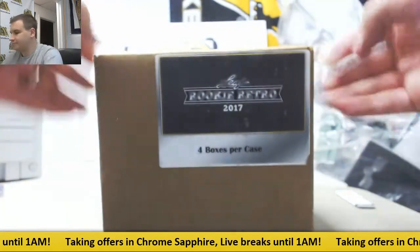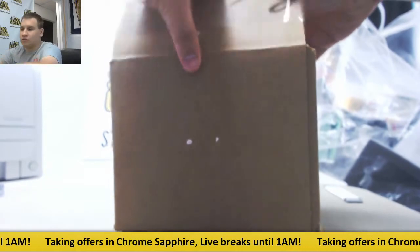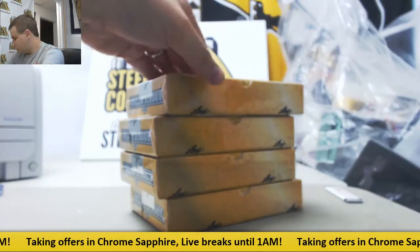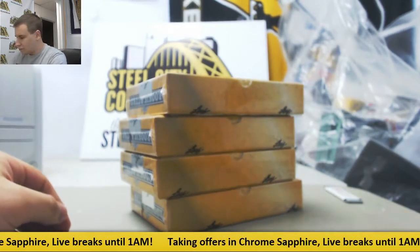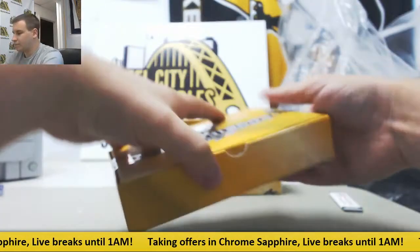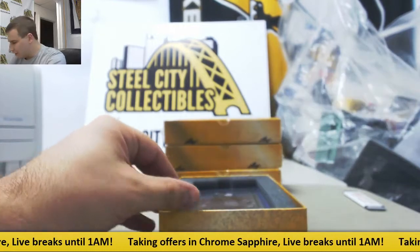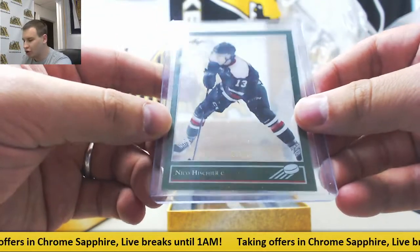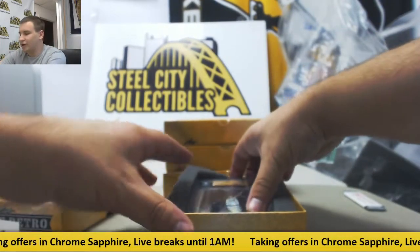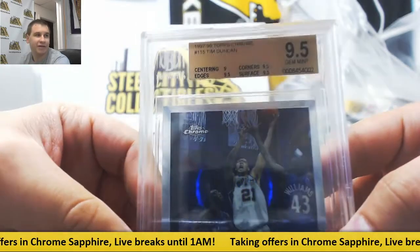Let's do Case 2 — let's get one of those big sell sheet hits. All right, box one of Case 2. We've got another green here, not a bad one, 10 of 10 — Nico Hischier. And graded 9.5 gem from Beckett: 97-98 Topps Chrome rookie Tim Duncan, with 9 on centering and 9.5 on the other three subs.